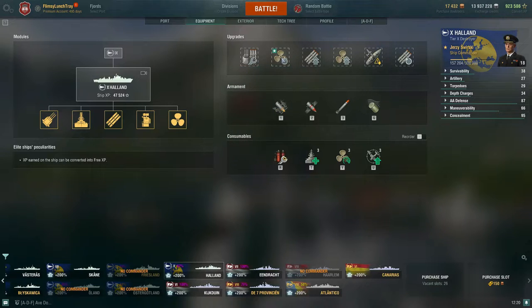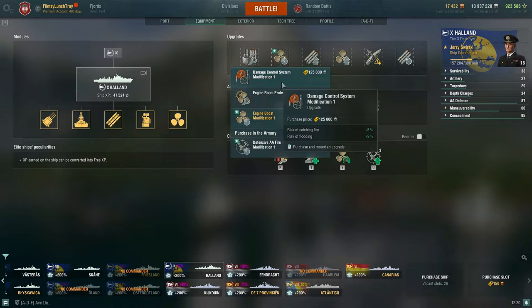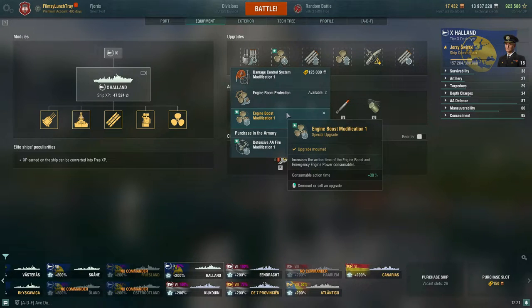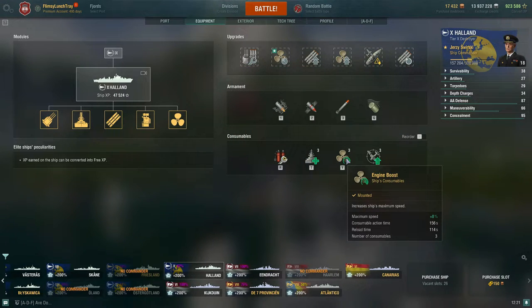Destroyers can more easily get detonated — I featured detonating a Ragnar with Holland recently. For slot two, your standard upgrades include Damage Control System Modification 1. However, I'd recommend the special upgrade Engine Boost Modification 1, which increases the action time of the engine boost and emergency engine power consumables by +8%, giving us up to 156 seconds of action time.